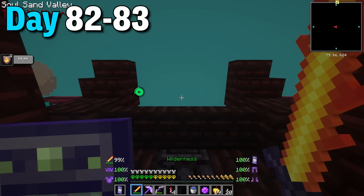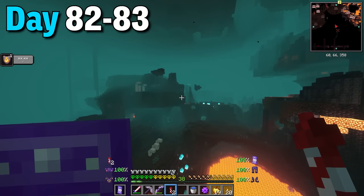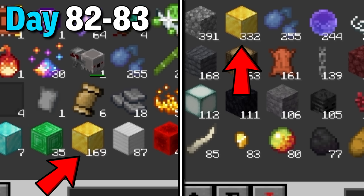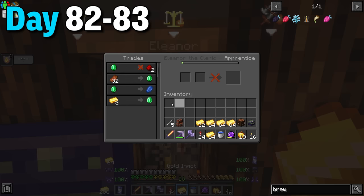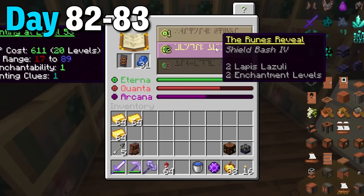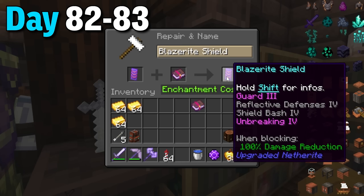Days 82 to 83 I went to the nether to collect more gold and netherite scraps and hopefully find a mutant blaze. This elytra helped me reach tons of places I never could and the gold from these structures was insane - I'm pretty sure I can build a few beacons with just the gold blocks alone. I started with around 170 gold blocks and ended with more than 300. With all this new gold I got another cleric to sell more gold into, made a netherite shield which I upgraded to blazerite, and got some really decent enchants on the shield, still needing to combine it with leftover books to make it perfect.